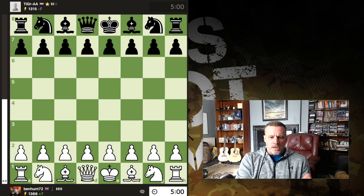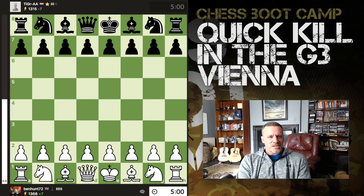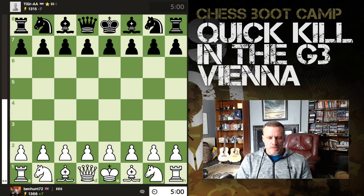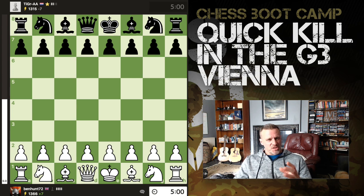Hey guys, just want to share a quick and almost perfect game in the G3 Vienna. I'm slightly messing around with this in my own mind, thinking would I be better going back to the King's Gambit or the Danish, where I've historically got a better win rate, because I'm not much better than 50/50 right now as white with this opening. But I think it's worth plowing on because I'm starting to understand it more.